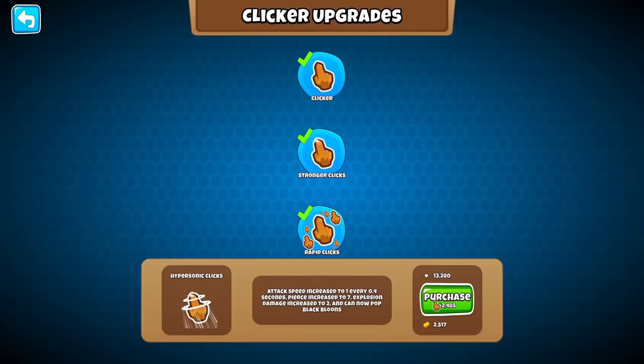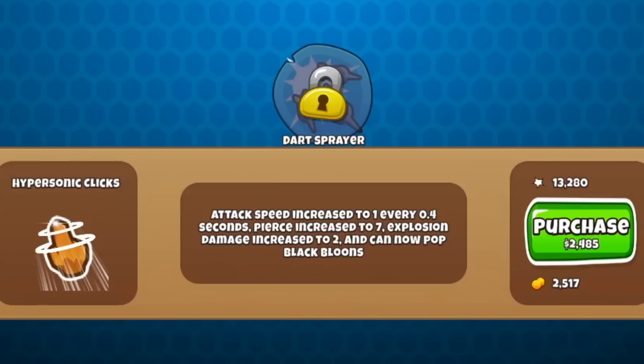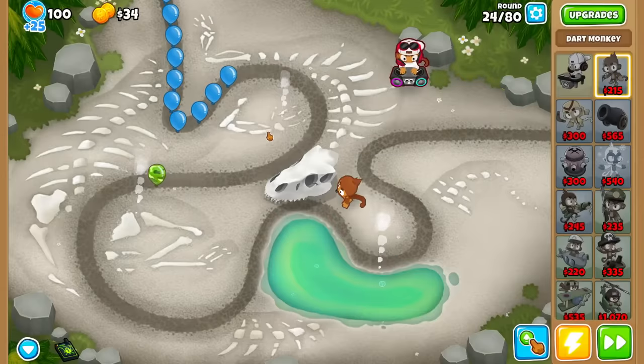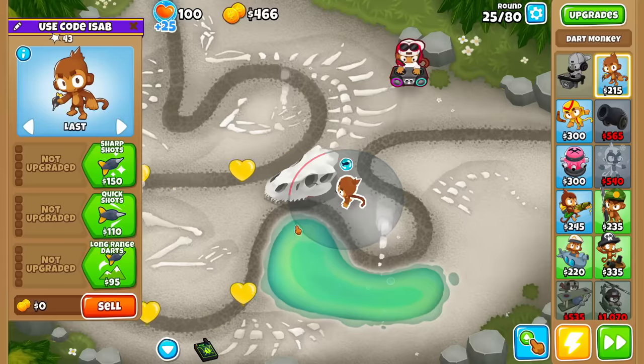And again, Ben — look how quickly we're getting upgrades. Hypersonic clicks. Now we have even faster attack speed: 0.4 second delay, more pierce, more explosion radius, and pops black bloons. So it's only one upgrade where we were stuck with it. I'm perfectly okay with that.